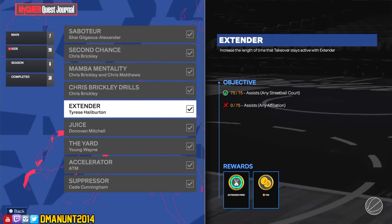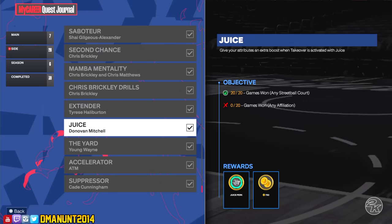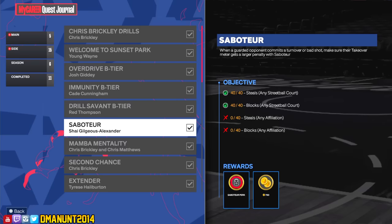For Juice and Extender, you have to complete some of the badge challenges. You need to get some of the other badge perks first before you unlock Extender and Juice. For Extender, all you have to do is get 75 assists — just run pick and roll, pass it to the slasher, and you'll get 75 assists really easily. For Juice, you have to win 20 games at any streetball court or park court. I recommend doing this all at Sunset Park because they're easy wins — just pick the team with the lowest overall, play against them, and get your wins.